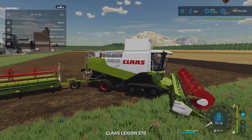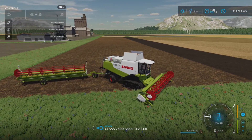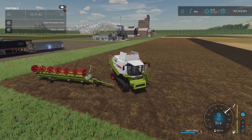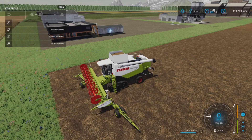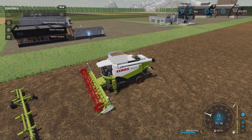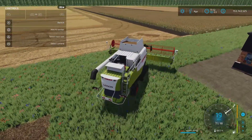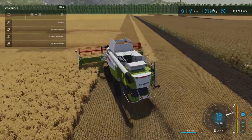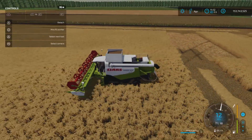That's the 560. Now we have the 570 — let's drop this header and attach the largest header. I've noticed a little more issues with it missing crops when harvesting. I tested one earlier that had laser leveling sensors and they folded up when you dropped it, but on this one they stay on — it's just a visual thing. It doesn't actually do anything in-game; in real life they do, but not in-game.